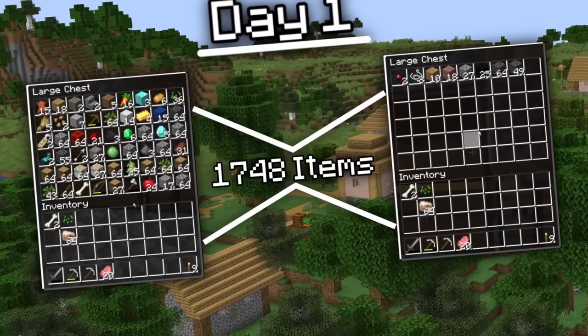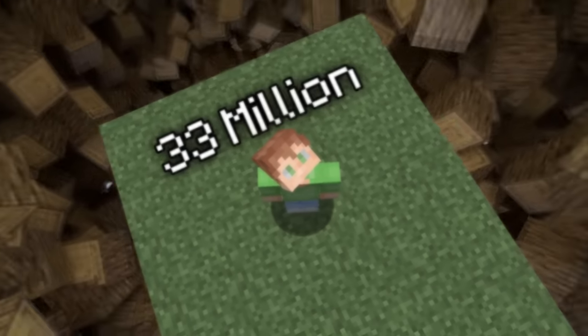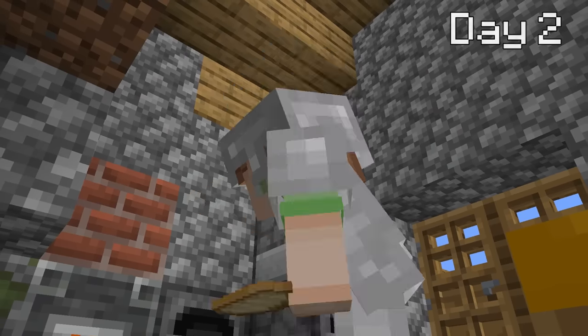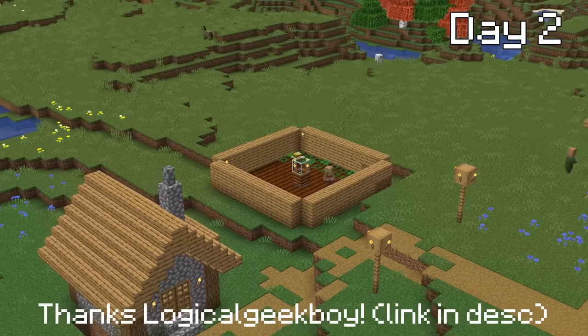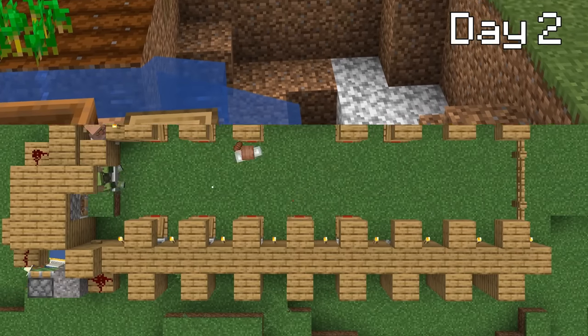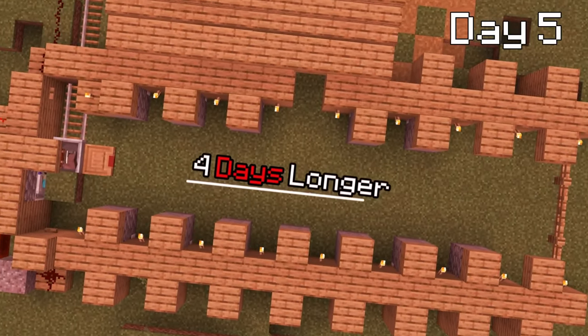1,748 items is not bad by any means, but by this time I'd ideally have over 33 million. But this is okay — I have a plan to get around this in the future. Right now, I need to focus on the present. So on day two, I kicked it into high gear and started getting a villager breeder set up to then make a trading hall, which will add some security if I were to lose everything. Only problem is the trading hall took a lot longer than expected — as in four days longer.